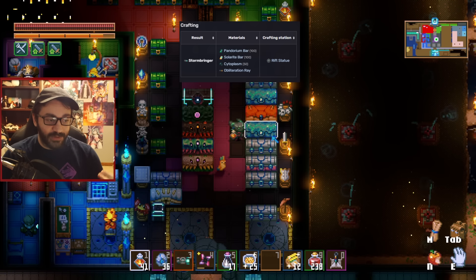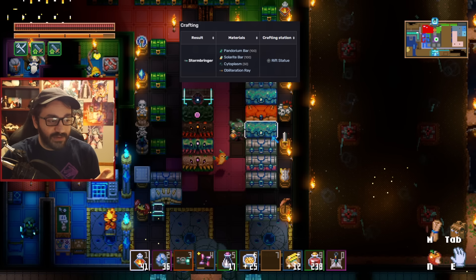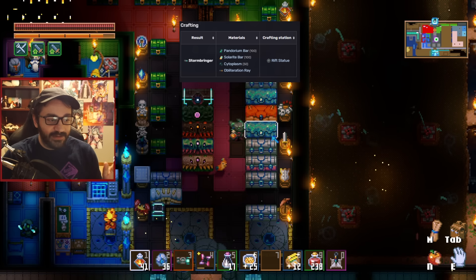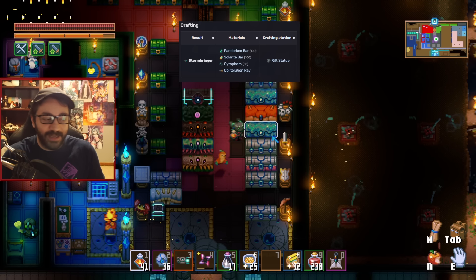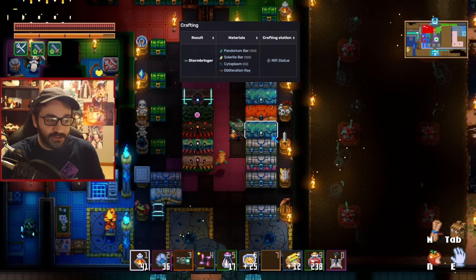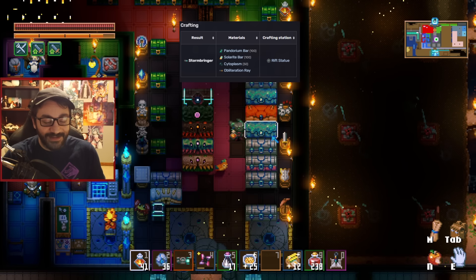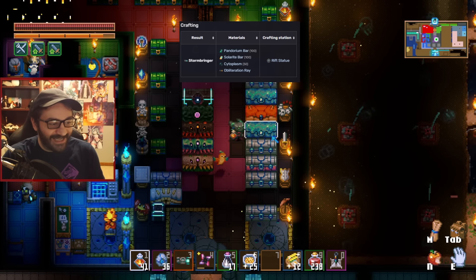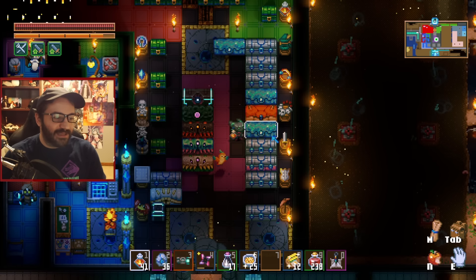With 100 pandorium, 100 solarite, and 50 cytoplasm plus your obliteration ray, you'll be able to interact with any of the rift statues found within the passage. These are super easy to find and you've likely already run across a dozen or so. With all that gathered, you'll be able to turn your obliteration ray into the ultimate melee weapon.